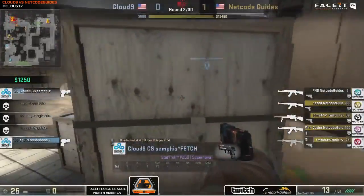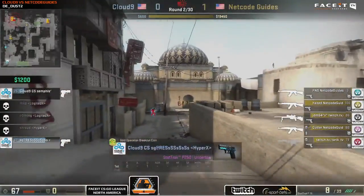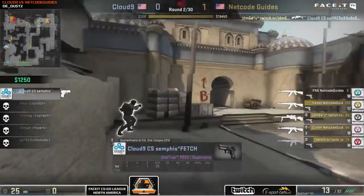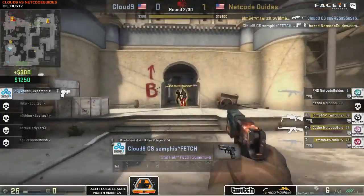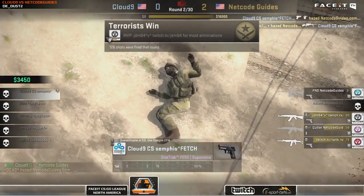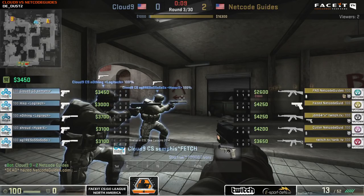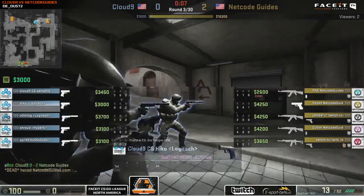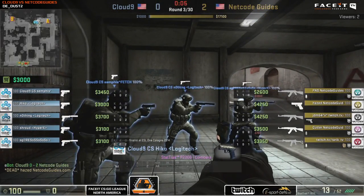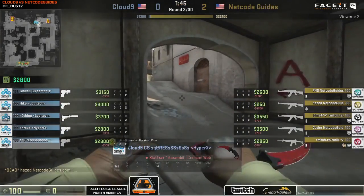Cloud9 not really investing it all into this round, which is totally fine — they're going to be wanting to run with some expensive setups moving into future rounds featuring AWPs. They'll find one frag onto Haste, which is something. One more eco here from Cloud9 and they're gonna have a very healthy buy coming in, so it should be another easy anti-eco for Netco Guides.